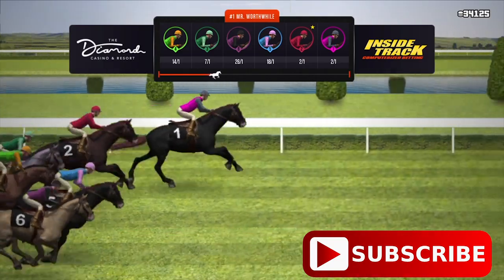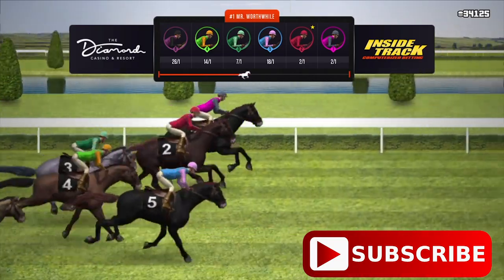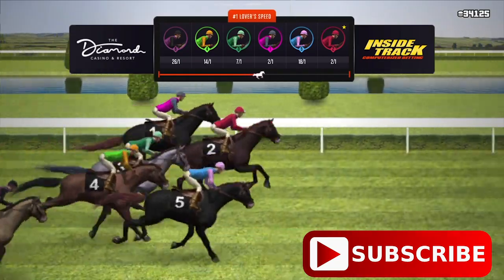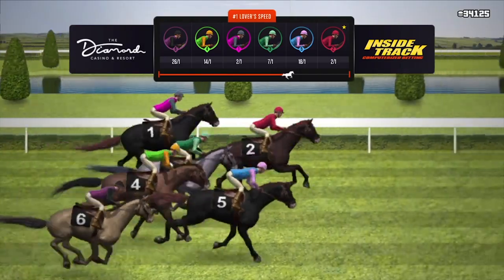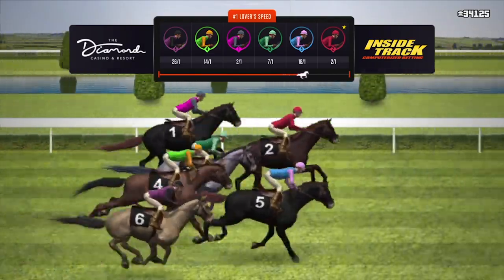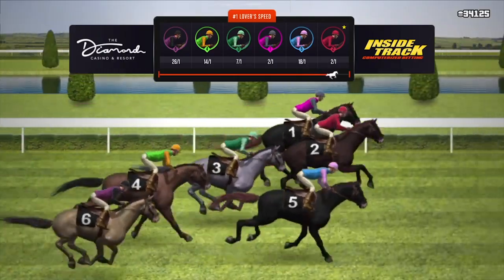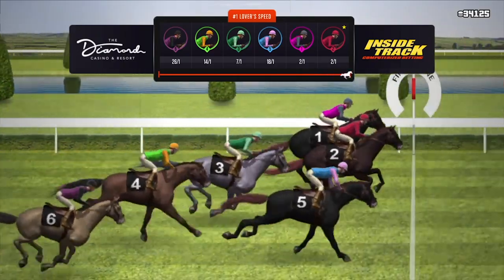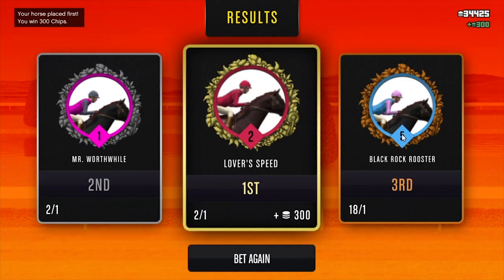Even if you choose a lower ranked horse — like one that has five to one odds, six to one odds, or even higher ones like fourteen to one odds — it doesn't matter, your horse has to win. You also have to always keep it at that hundred dollar bet limit, at least from what I've seen. In this horse race right here, if my horse actually wins I will get whatever my odds were times ten thousand.